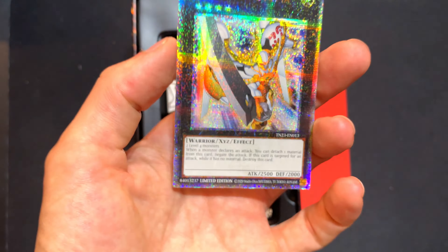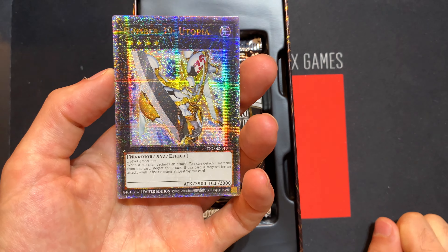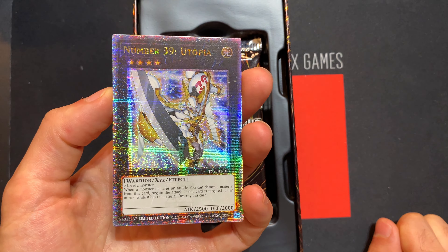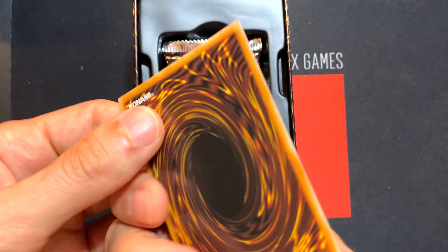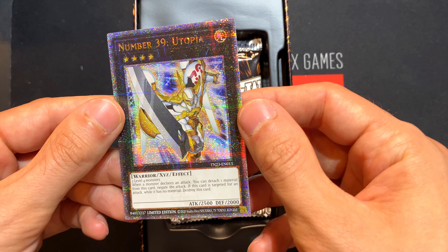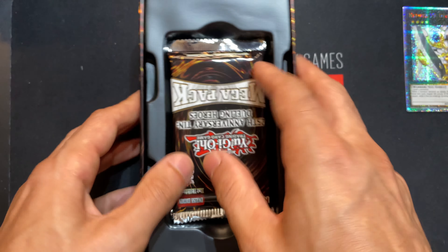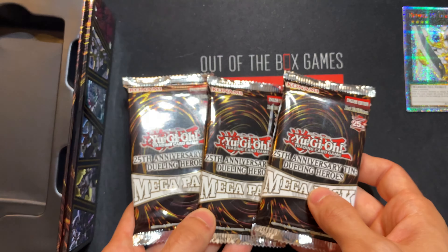I have no idea what the hits are in this game, so unfortunately I don't have much info about that. Getting it in focus — wow, this thing looks crazy on camera, it's like a mess. Very obnoxious, gross-looking, funny. It's a Warrior, 2,500 attack, 2,000 defense. There it is. Three packs — mega packs, not just any packs.